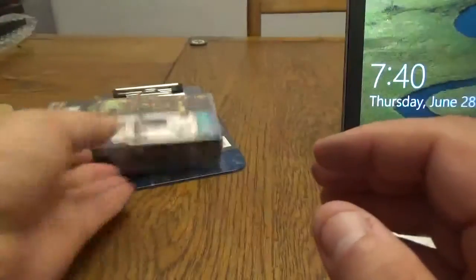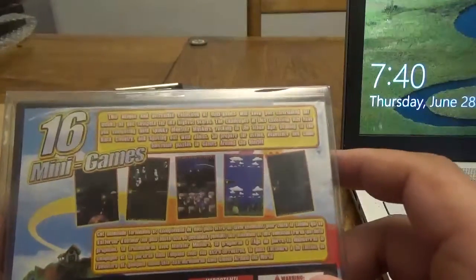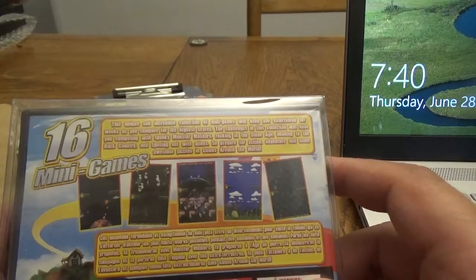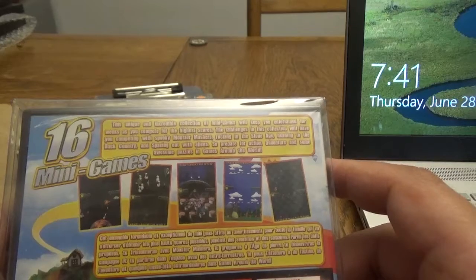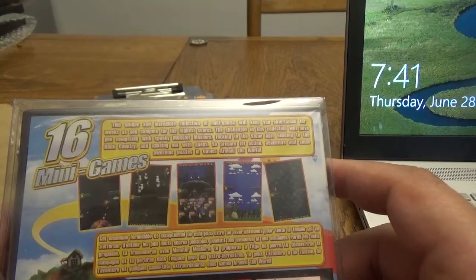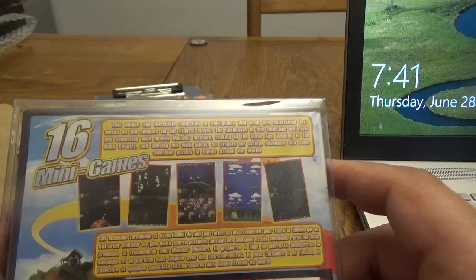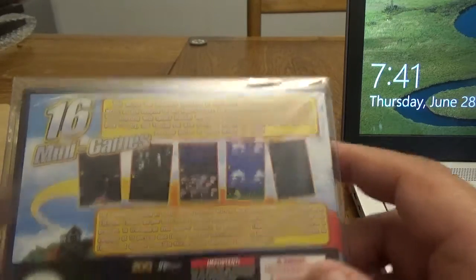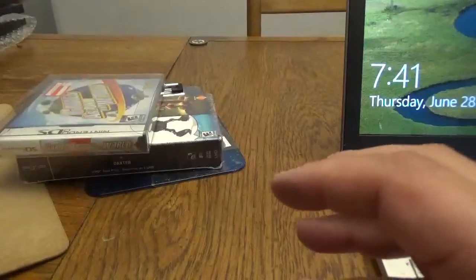For the Nintendo DS, we got a few games. First up is Games Around the World from Zoo — 16 mini games. This unique collection of mini games will keep you entertained for weeks as you compete for high scores. Challenges include spooky monster mashers, rocking in the stone age, heading to the backcountry, and spacing out with aliens. Prepare for action, adventure, and awesome puzzles. So from Zoo we have Games Around the World.